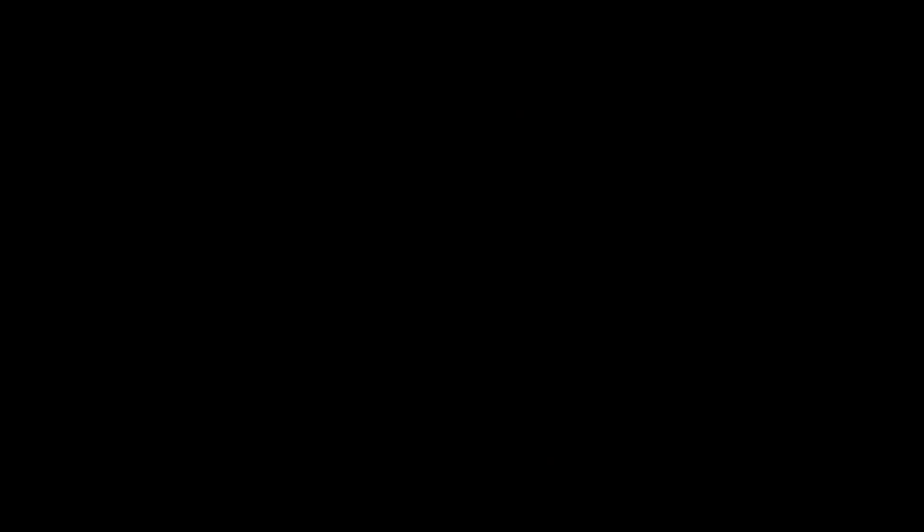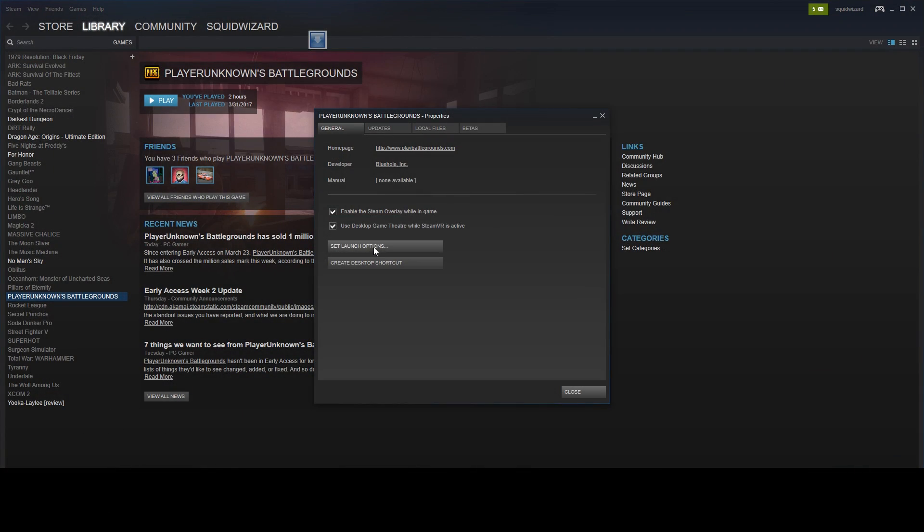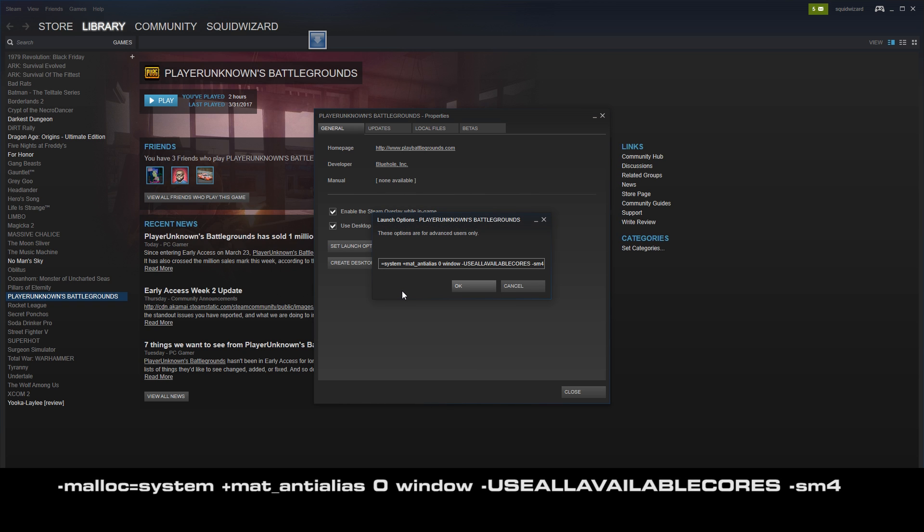The first part of our guide will be easy, but things will get a bit more complicated as we dive deeper. First, open up your Steam library, navigate down to the game and right-click it. Select Properties, then locate Steam launch options. In the field, copy and paste the following info in the bar. Once that's done, it's time to head into the game's settings.